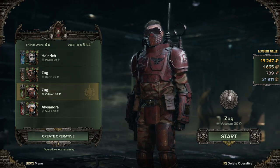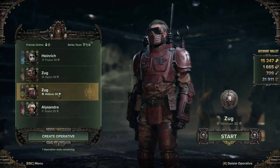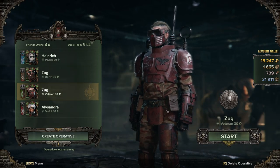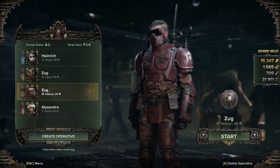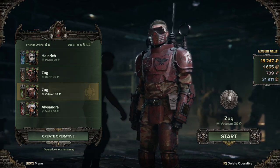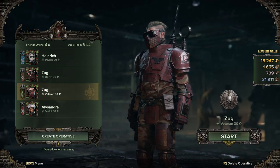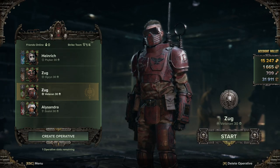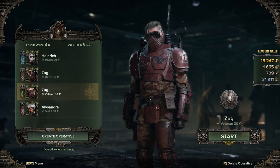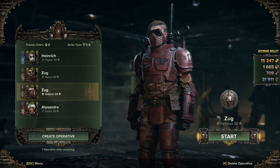When you're first playing, the first choice you've got to make is what character you want. You can pick anyone you want. I would highly suggest those starting off with either the Zealot or the Veteran, but honestly it's completely up to you. The only thing that really matters is the voice, because that's what you're going to be listening to. Everything else you can change via an in-game barber shop. The only two permanent things are your sex and your voice.